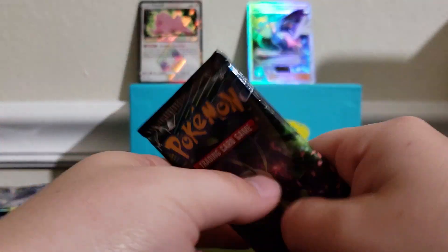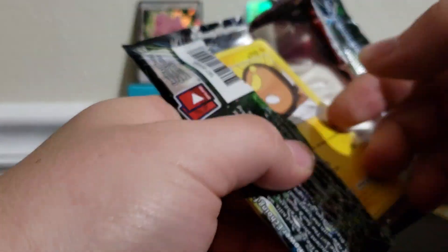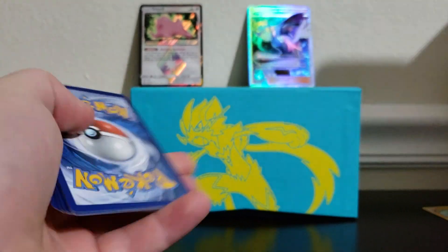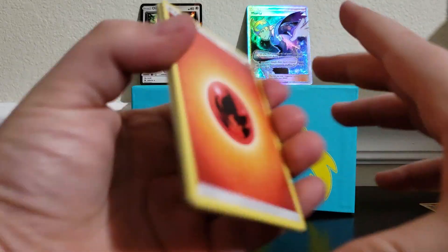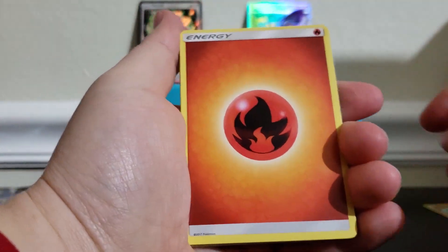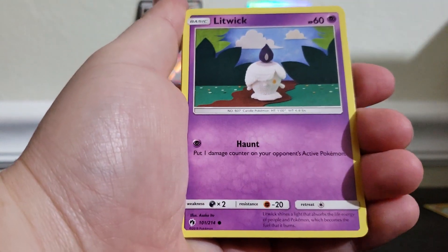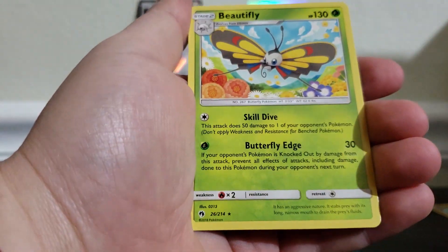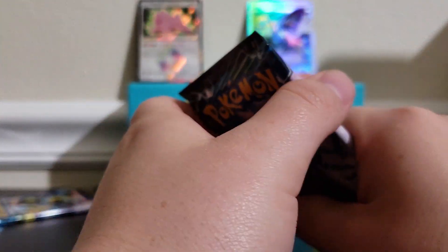Here is the code. I'm gonna say fire — oh look at that, two out of six not bad! We got Electabuzz, Stunfisk, Larvitar, Litwick, Chikorita, Quilava, and a regular rare Beautifly. We got two packs left; we have one ultra rare and one prism so far. I'm gonna say one of these last two has got to have an ultra rare.